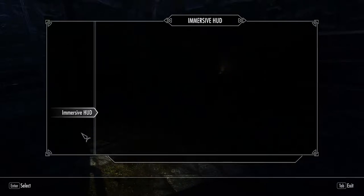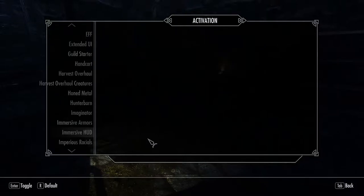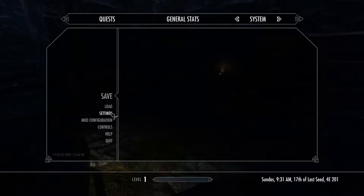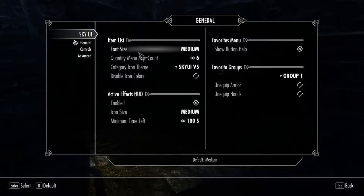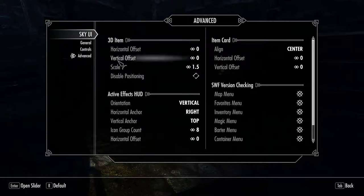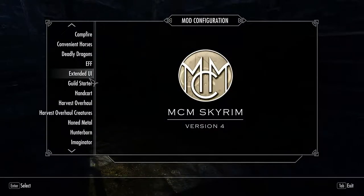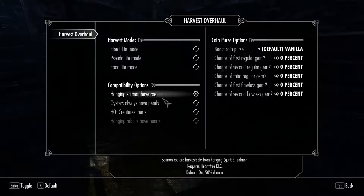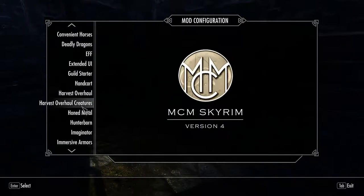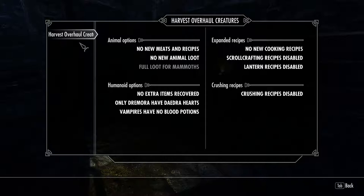Next I set up Immersive HUD. Two quick things: I always enable key press toggles and always link all SkyUI widgets. That way when you press X, things come up or go away. In the SkyUI menu you can set things like active and passive effects to show — I pretty much leave SkyUI vanilla and don't mess with it too much. I don't mess with any of the default settings for Harvest Overhaul either, though you can set up creatures and other things — I may do that later depending on what kind of character I'm playing.